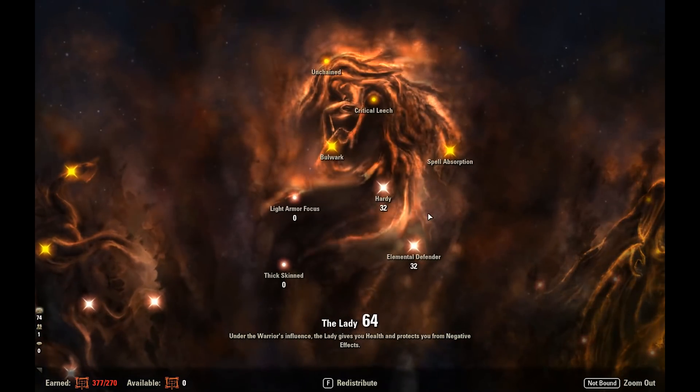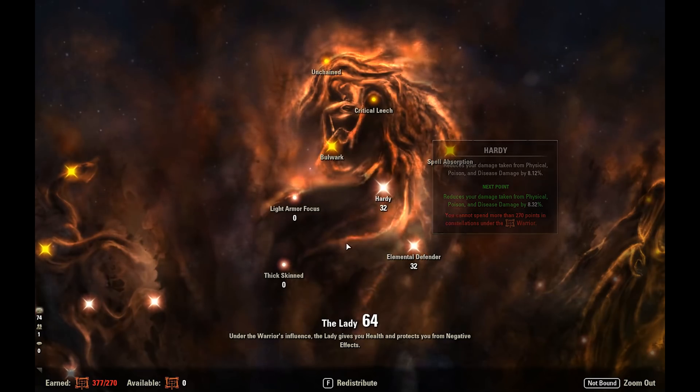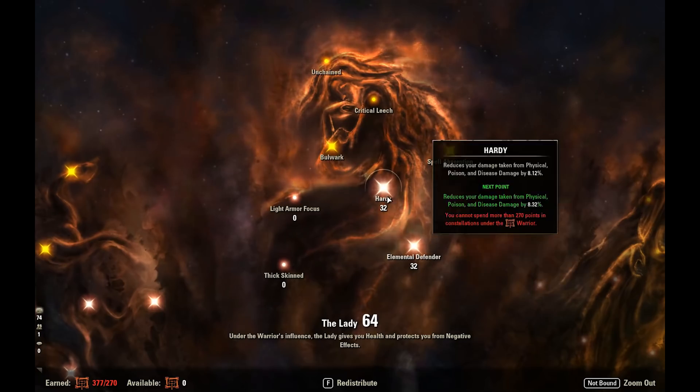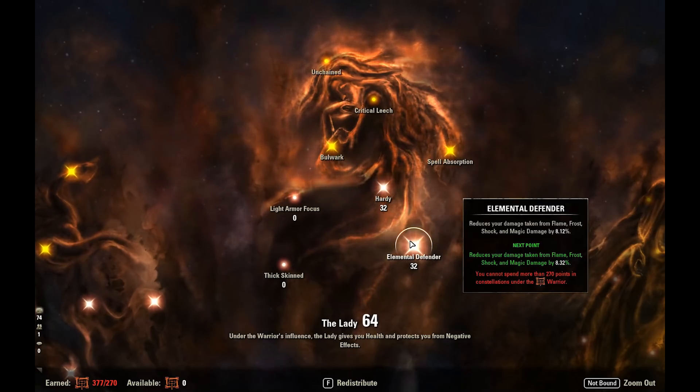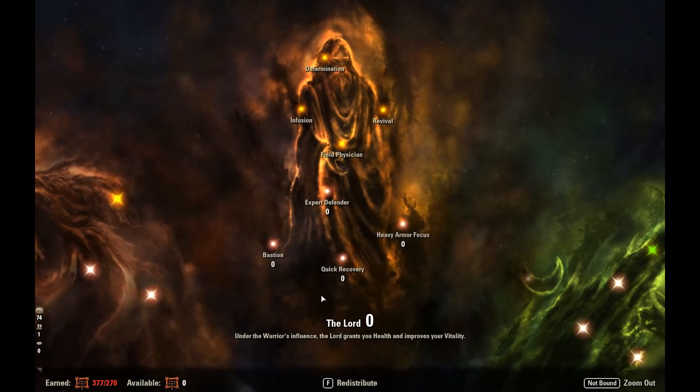In the Lady Tree we've got 32 Elemental and 32 Hardy — nothing in Thick Skin. Elemental and Hardy are picked to give a nice mix of reducing incoming Physical and Magical damage. Nothing in Thick Skin because we are a Templar with Purge, so it's important we utilize Purge to keep our armor values up and remove DoT effects. In the Lord Tree we've got absolutely nothing — and that is the build.